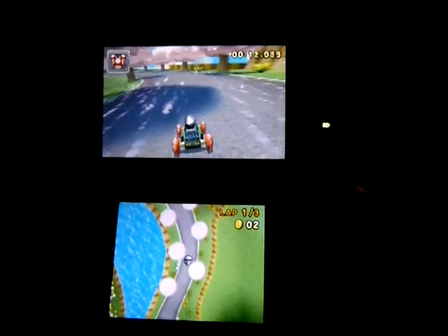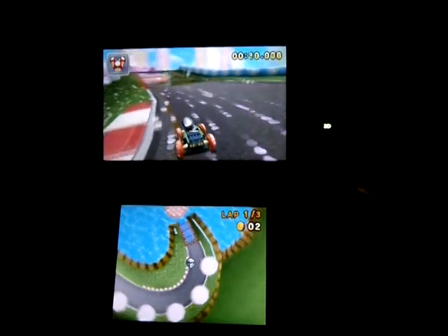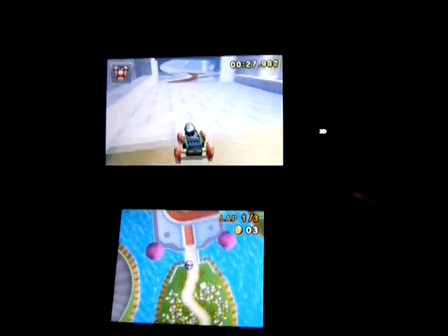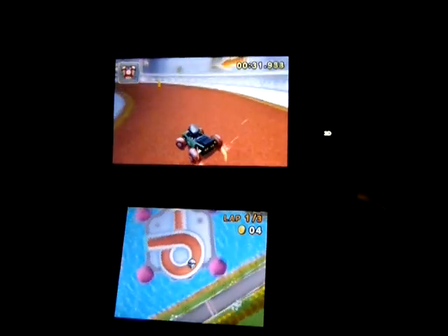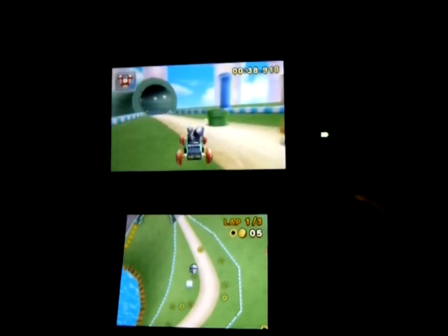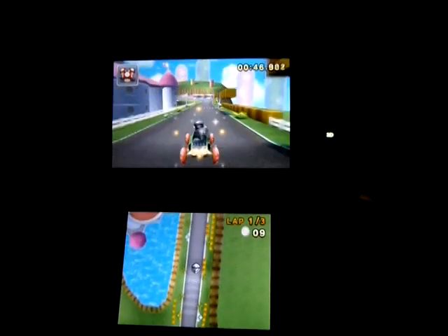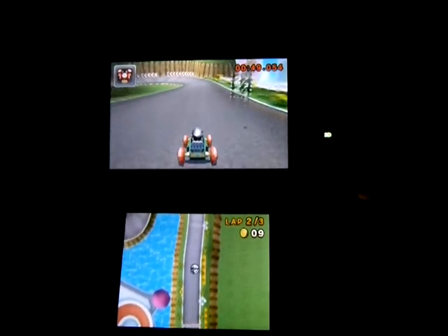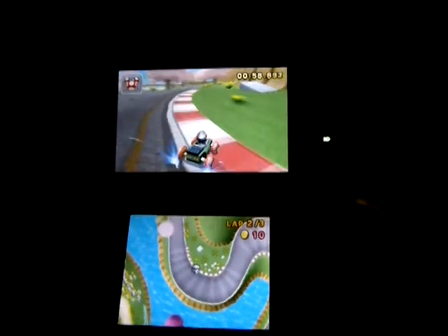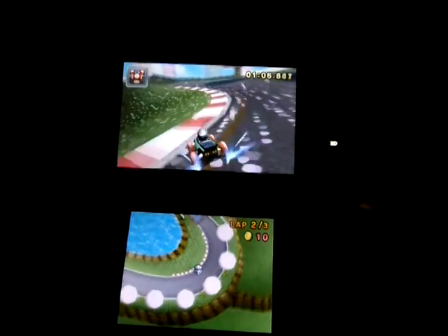The next thing — you'll notice we can take turns without drifting, but it's pretty slow. What we can do instead is drifting. If you press and hold R while on a turn, and then use the circle pad, you can either keep it neutral, pull towards the direction you're turning, or push away. If you pull towards it, you'll build up the little flames below your wheels faster. If you keep it neutral, it takes a medium amount of time. If you push away, it'll take a long time. Notice how slow the turn is without drifting — but if you drift, you get a nice speed boost out of it. You can also control it by switching between pulling and pushing.